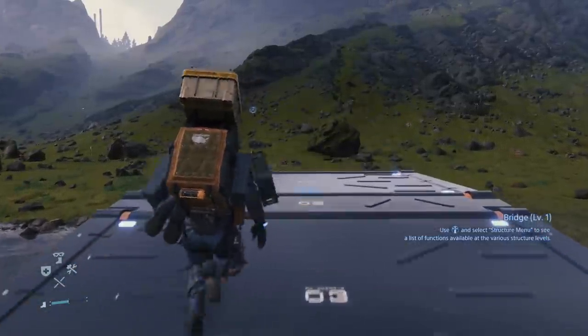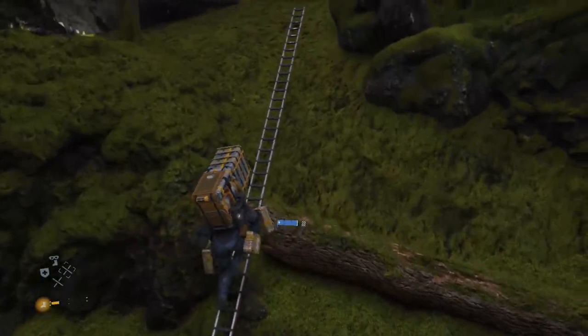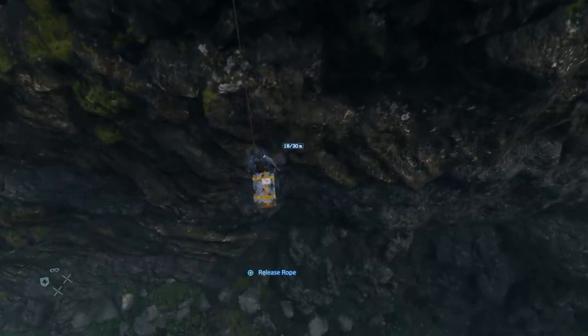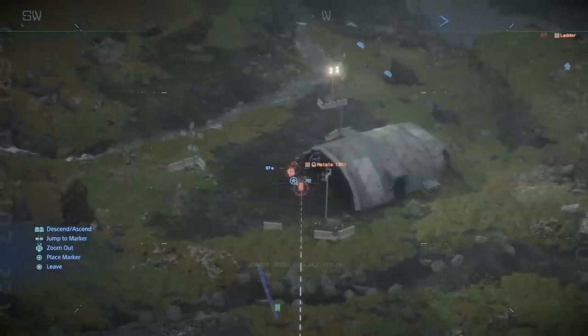Bridges make it easy to cross rivers and ravines, generators recharge batteries and vehicles, ladders make it easy to climb up cliffs, while climbing ropes make it easier to climb down them. Post boxes offer a safe place to store cargo, and watchtowers let you scout ahead.